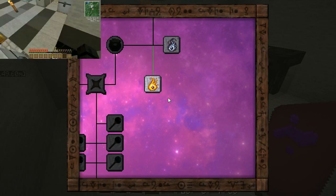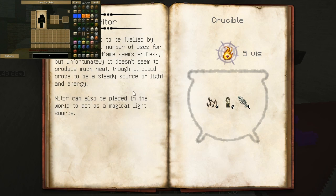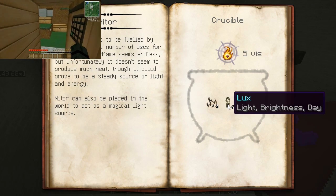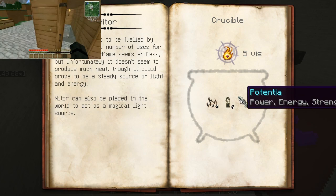Let's go back to the Thaumonomicon here. So as you can see, we learned Nitor. The Eternal Flame research completed, so we can click on it, and we see we need a crucible, we need five Vis Nitor, and then we need four Ignis, six Lux, and four Potentia in order to make it.